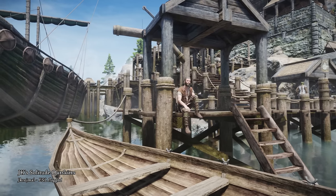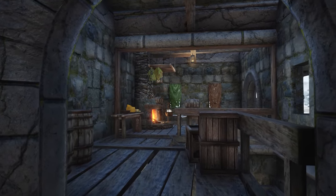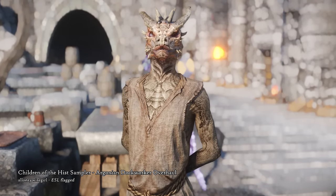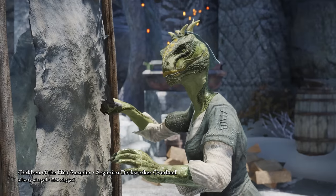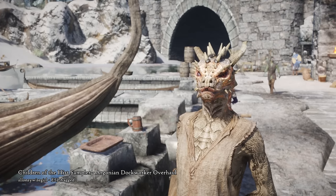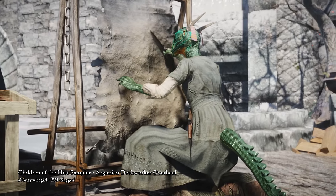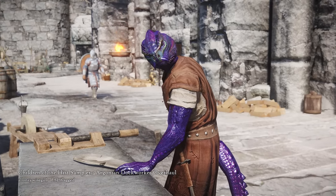If you want to see the other JK's Outskirts mods, I showcased them in an earlier video, which I have linked right here. Now, the next mod is Children of the Heast Sampler: Argonian Dockworker Overhaul. This is another spot-on NPC overhaul from one of my favorite modders, overhauling the appearances of selected Argonian Dockworkers in the Argonian Assemblage outside of Windhelm. Stansin Shallows is based on a horned lizard and is blind in one eye. Shavui is loosely based on a coastal Argonian tribe member, and Neetronanza looks extremely cool and is also a Deadwater tribe expat.